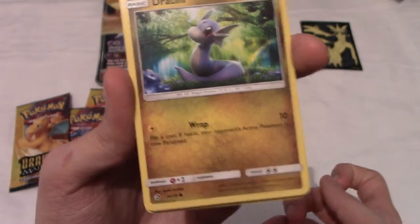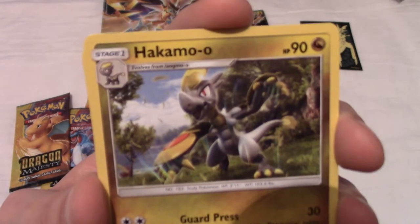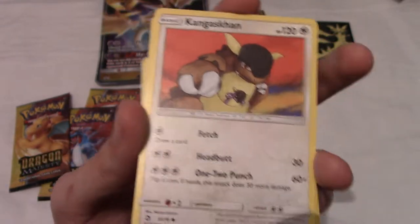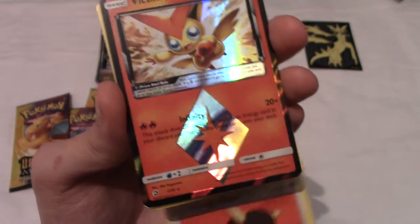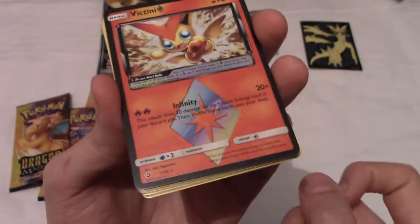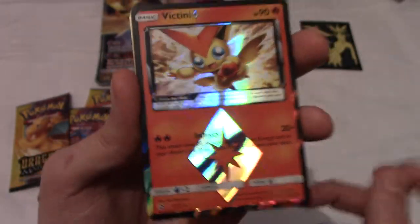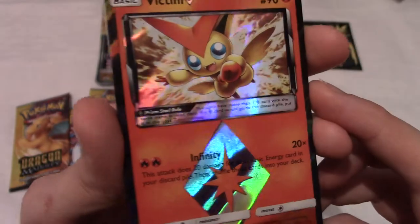Next up we have a Dratini — obviously, because this is a Dragon-themed set. Very nice Dratini. Next up, we have a Hakamo-o, a line I've never been massively fond of. Oh, we have another Dratini doing a different pose — there are two Dratini cards in this set. We also have a Kangaskhan. Then — yo! — we have a Prism Star card. I've never opened Dragon Majesty before, so I don't know if that's normal, but it's a Victini Prism Star — that's really cool!